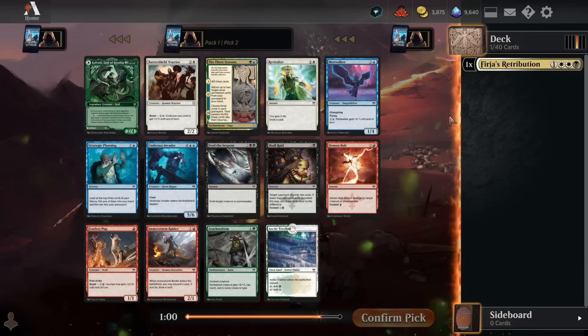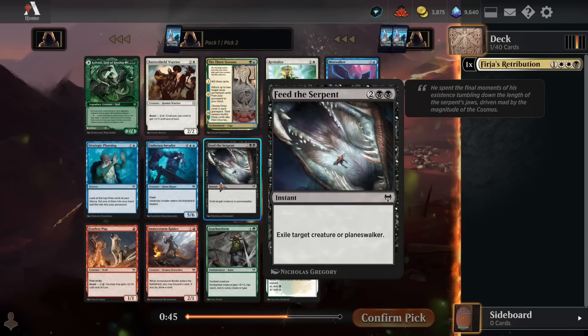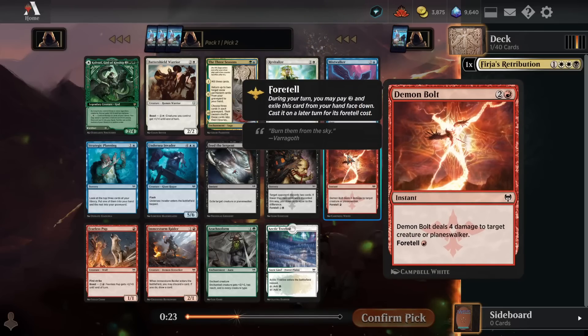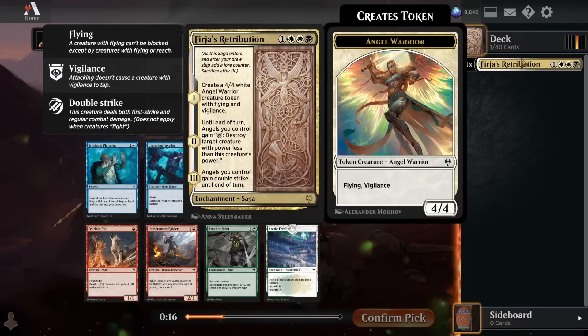For Pack 1 Pick 2, we don't have a great follow-up to that. I think the best card in the pack here is Demon Bolt. It's pretty easy to cast, just requiring 1 red and 2 more. You can even foretell it early in the game, so it only costs 1 red to cast. There is Feed the Serpent, which is also a decent removal spell. The problem with this is it ties us pretty heavily into black. We're already playing at least a little bit of black for Furia's Retribution, but because the Retribution is double white and 1 black, it is pretty splashable. So we could try to end up in the stronger aggro archetype of white-red and take the Demon Bolt, just splashing in the black.